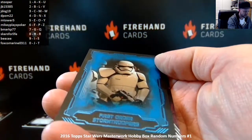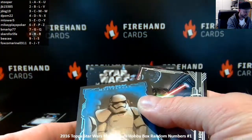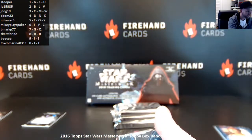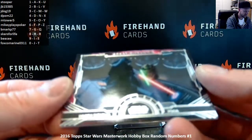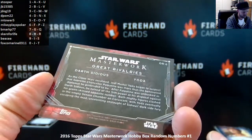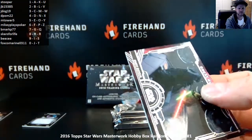I wonder if that's going to be the case with all this stuff. First Order Stormtroopers, card 47 — that's a blue parallel, so I put it on the sleeve. 7th spot is BMARP77. You've got Great Rivalries — Darth Sidious versus Yoda, GR6. Card 6 is Mikey Plays Poker.